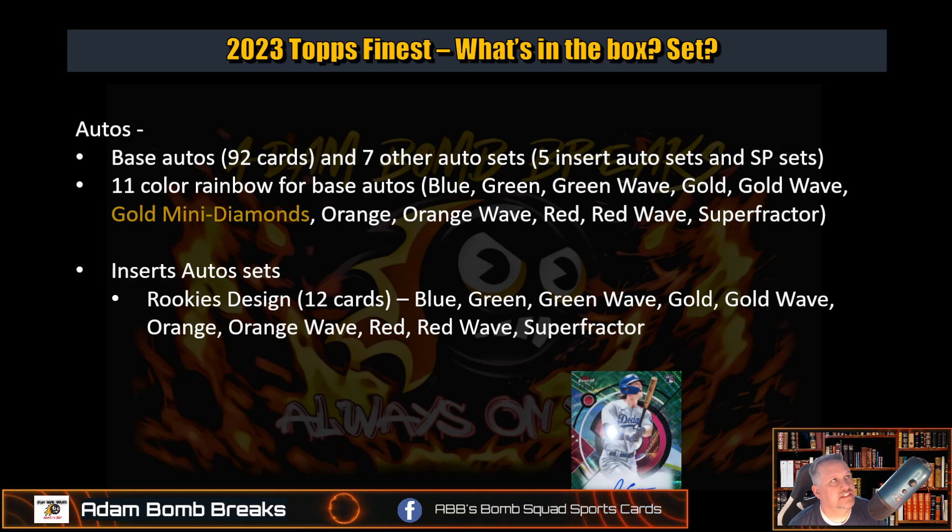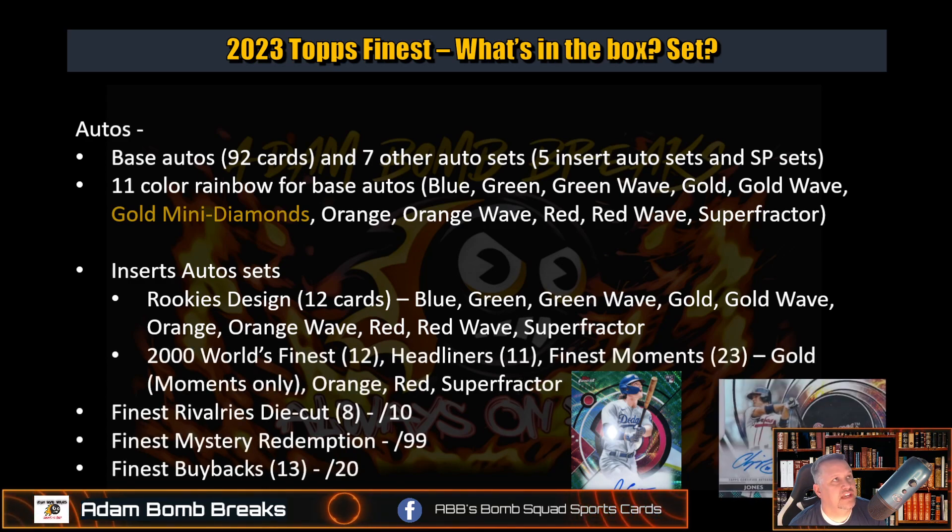The insert sets — there's the Rookies Design, 12 of those, with a pretty big rainbow: blue, green, green wave, gold, gold wave, orange, orange wave, red, red wave, and super fractures. World's Finest — 12 of those. Headliners. Finest Moments — pretty much all the same on the colors, besides Moments has a gold, and then the rest have orange, red, and super fractures. Finest Rivalries — they're all numbered to 10. It's a normal insert set, but it's pretty much short printed. So really it's four insert auto sets, but it's five — you get my point.